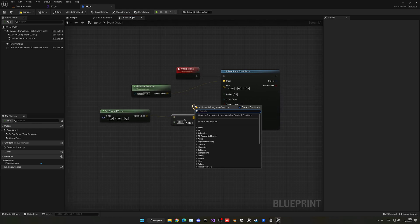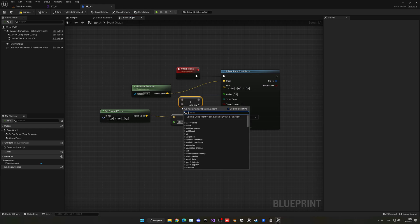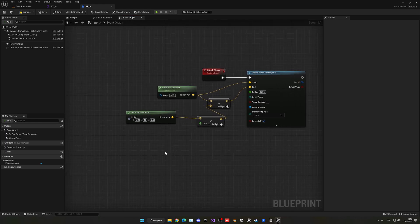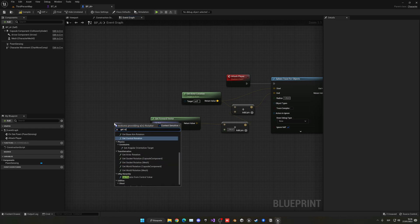Hold control and drag both the start and end points into the pins. Plug in the Get Actor Location for the end point. The radius is how large this three-dimensional sphere will be — for now I'm going to make it 120. We'll see how it looks in a second so you can adjust how big you want it. Then plug in the Get Actor Rotation for the trace rotation.